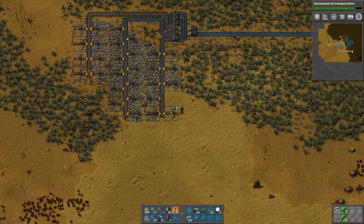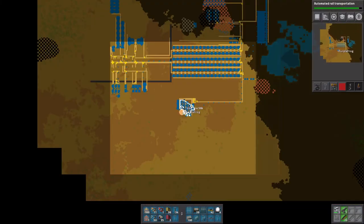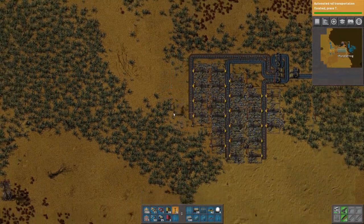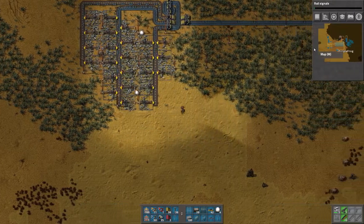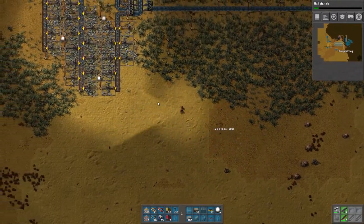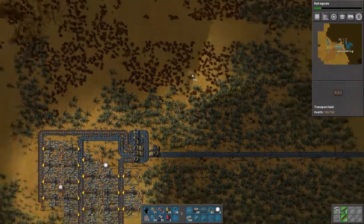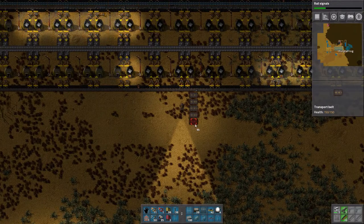We're already done with some of these — 56 left. That's not good. We're gonna start thinking about trains sooner than I would have liked. Yikes. So here's where we're gonna stop. We're gonna do these two compressed because I know I'm not going to steal. I need belt, inserter, furnace, inserter, belt, inserter, furnace, inserter, belt.